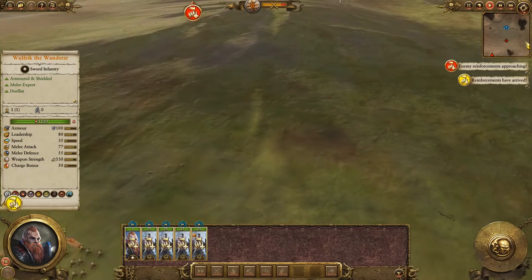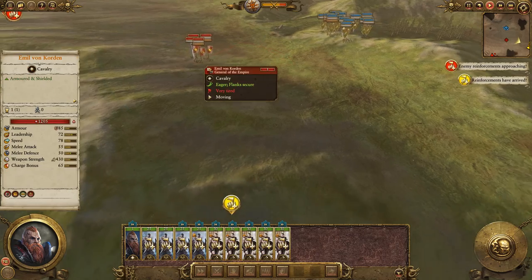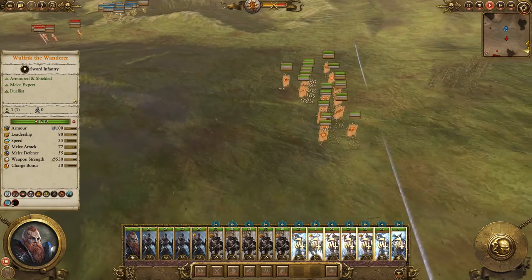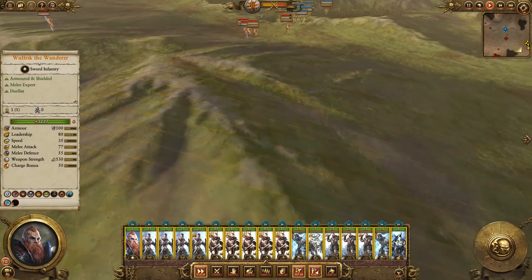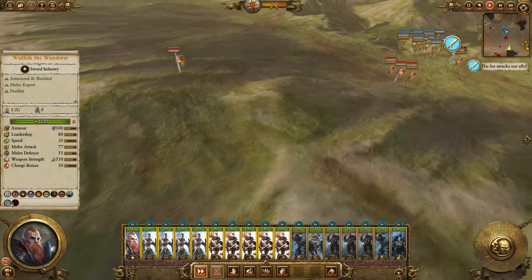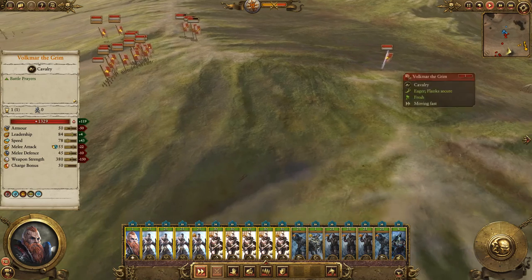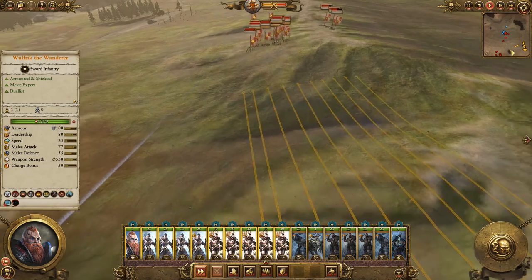Let's get our forces onto the field and then we'll see where we're going. We'll let the Greenskins handle this paltry force. The foe attacks our ally — we're not going to worry about them too much. Volmar the Grim is currently heading in to fight the Orcs. That's fine.